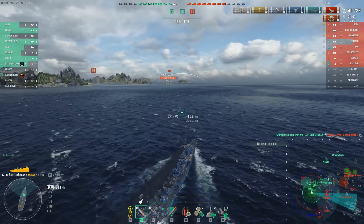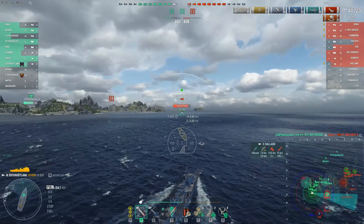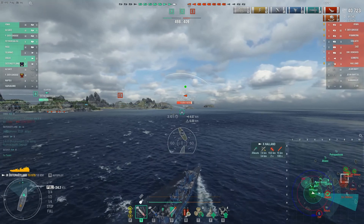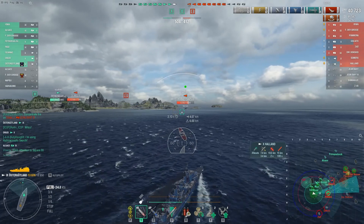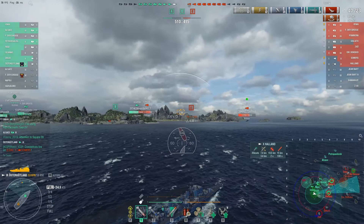At this point I'm feeling pretty good about the game. Both teams are down four ships, but in terms of positioning I like ours much better. I think we're pretty well set up to defend the Bravo cap. A large portion of the bad guy team is back there on the 8 and 9 line, chasing after Alsace from Petro. That Summers can definitely do some damage.